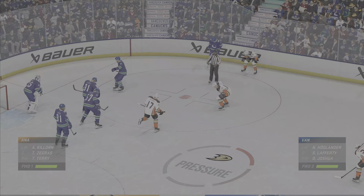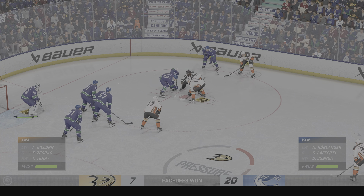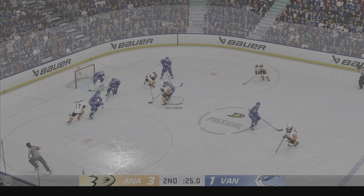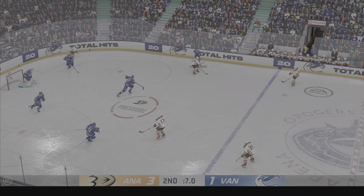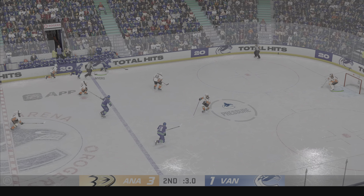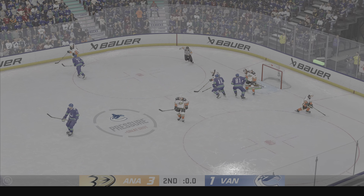Just here in the late stages of this frame, the Ducks are up 3-1. They win the draw in the offensive zone and go to work. Handles the puck at the point — but a little save with the glove to knock it away. Sometimes goaltenders just make it look easy, James. And look at how big he makes himself.